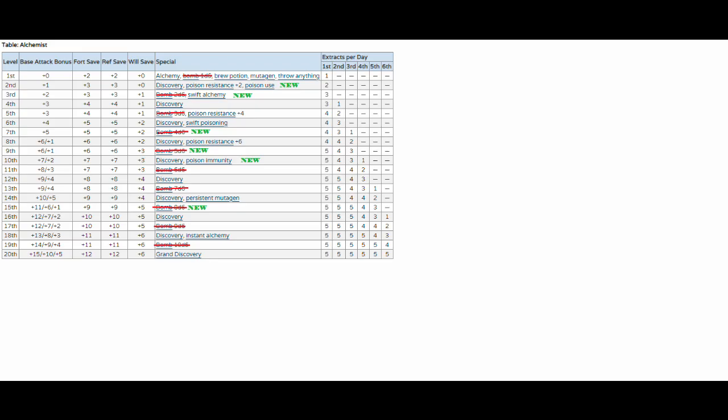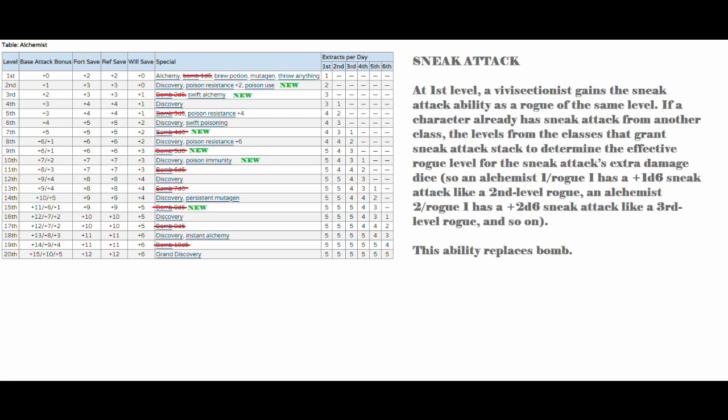A vivisectionist has the following class features. Sneak Attack: at first level, a vivisectionist gains the sneak attack ability as a rogue of the same level. If a character already has sneak attack from another class, the levels from the classes that grant sneak attack stack to determine the effective rogue level for the sneak attack's extra damage dice. So an alchemist 1 / rogue 1 has 1d6 sneak attack, like a second level rogue. An alchemist 2 / rogue 1 has 2d6 sneak attack, like a third level rogue, and so on. This replaces bomb.